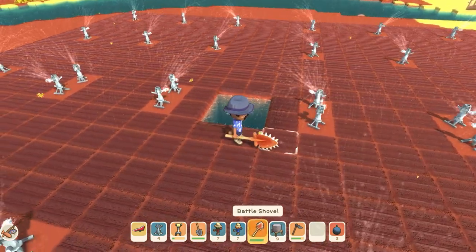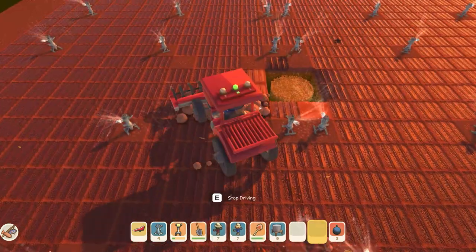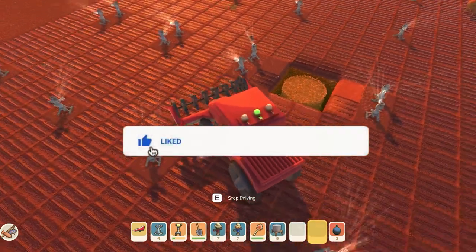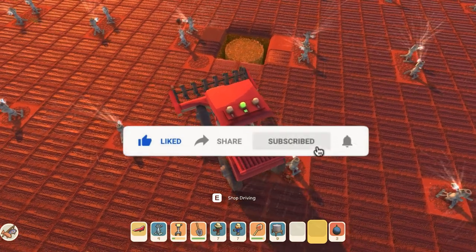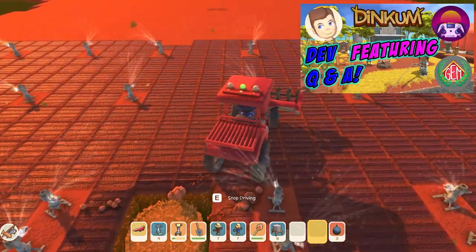There is a way around placing your tank in a hole that already has water in it — subscribe to the channel and you can ask the Dinkum Dev next time we have a Q&A with him, like many of our other subscribers did in the last one we did with James the Dinkum Dev.